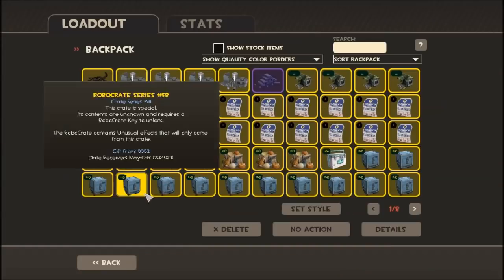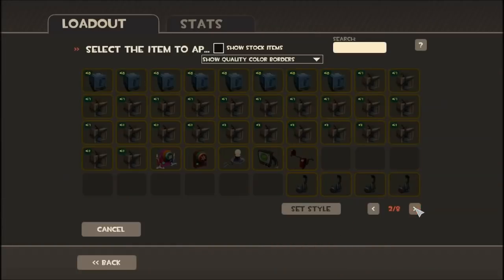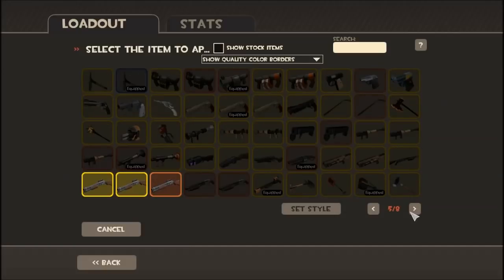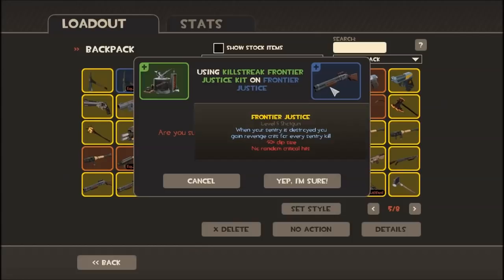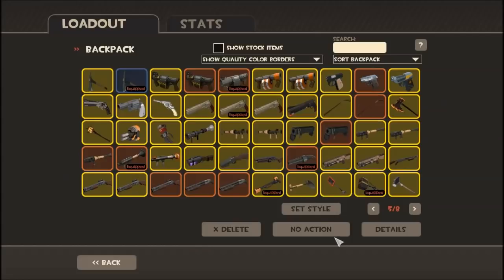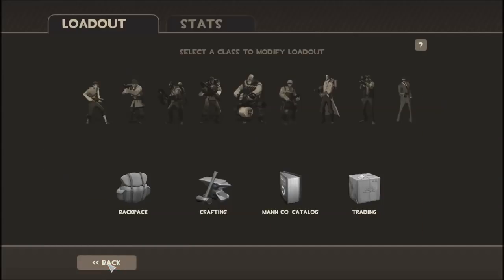So to get that unique killstreak item, I'm gonna use this killstreak kit on a Frontier Justice — this one's craftable. Now I have a killstreak Frontier Justice. It's very important that you do this with a weapon that's of unique quality, or you may get screwed. Yes, you will get screwed.